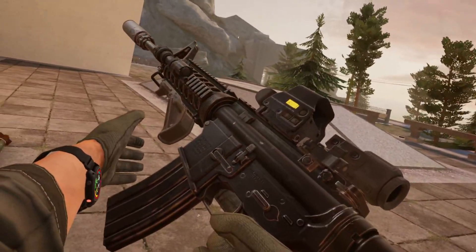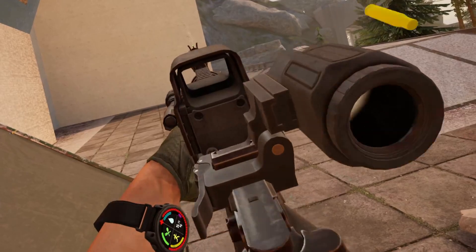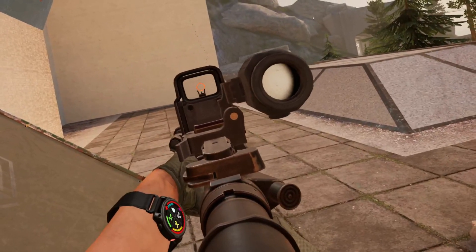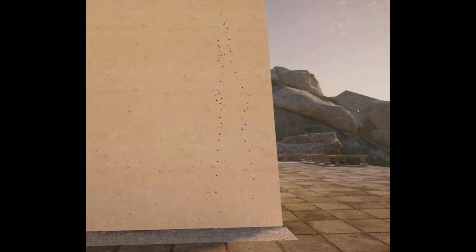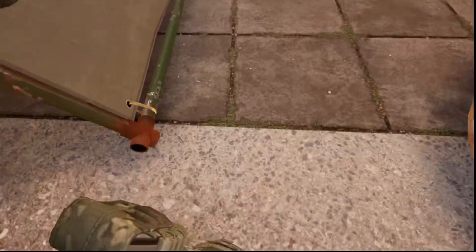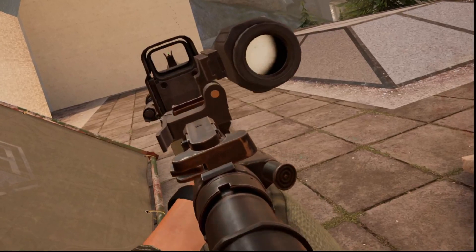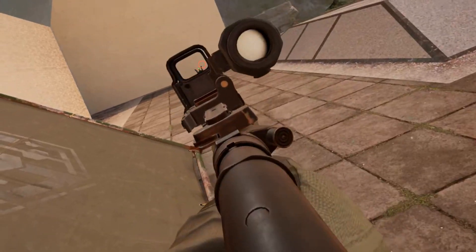Next up, we have the FSG grip, firing fully automatic. Next up, we've got the Chris Vector T-grip, firing. Here we have the Halo Mini Grip, firing.